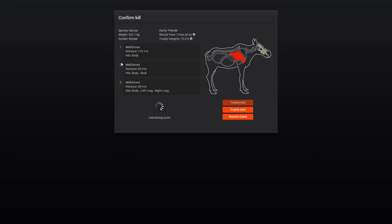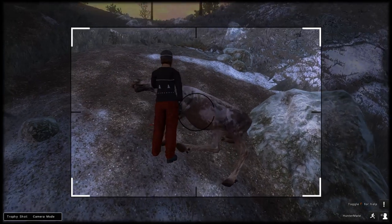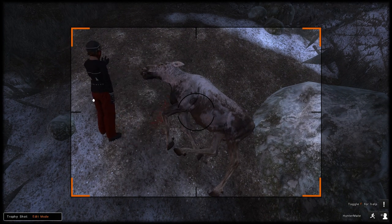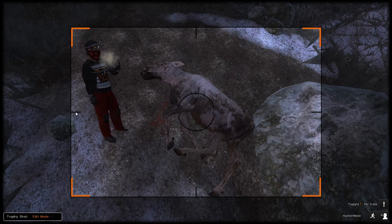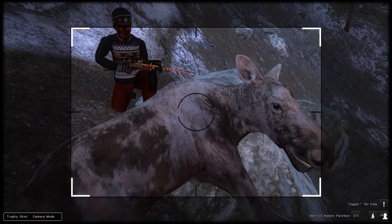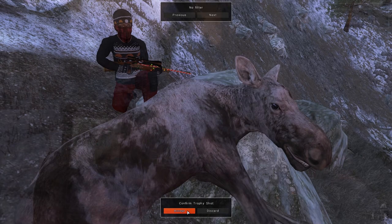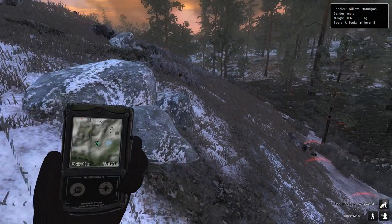A beautiful piebald moose — shame it's only a cow, but finding any rares in Classic is always cool. The first shot was just body, the second was body and skull, and the third was double lung. She is no score and no CSS as she's a female with no antlers, but rarity is piebald. I did something a little different with the trophy shot, using the trophy poses and a rock to my advantage — and it came out pretty nice for just a quick shot of a female.